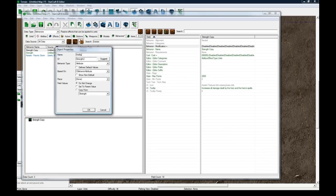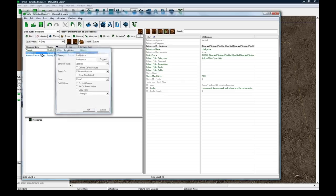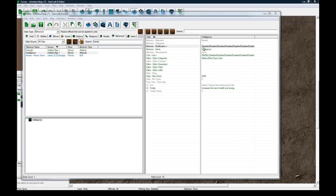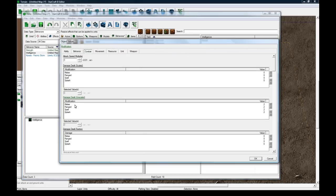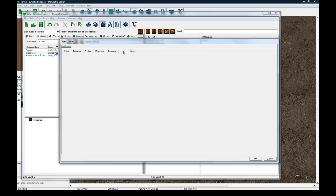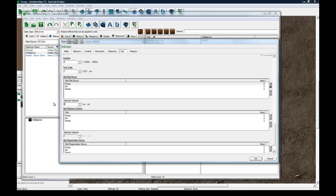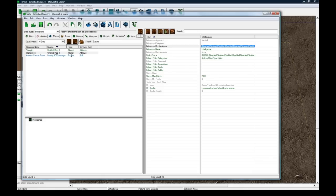Now copy-paste the strength attribute and rename it 'Intelligence'. Intelligence is going to increase your health and energy, so double-click on the tooltip: 'increases the hero's health and energy.' Under modification, remove the combat damage values we put in for strength — set them all to zero. Then go to the unit tab of the modification section and scroll down until you see vital max bonus energy. Set that to 50, and life to 50 as well. I left shields on the hero since he's a Protoss unit, but you might want to remove them since shields can get in the way in an RPG.